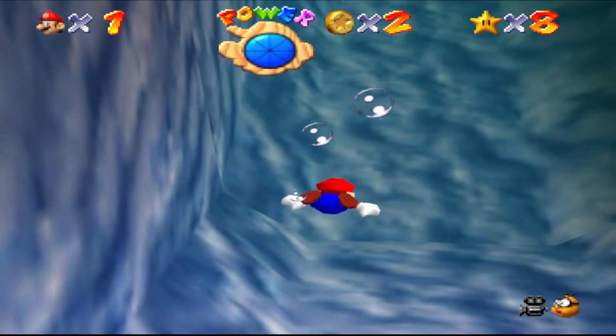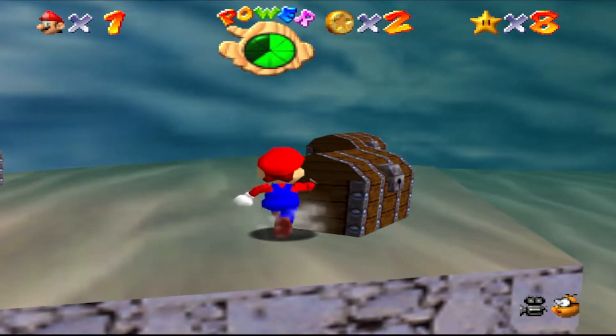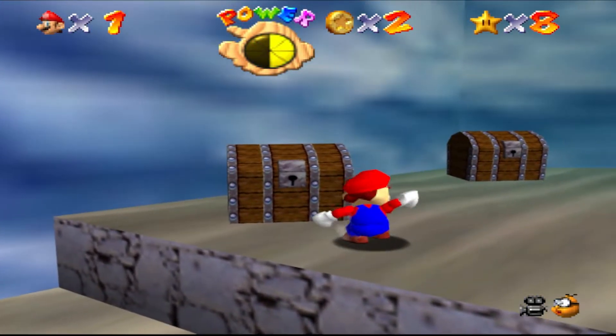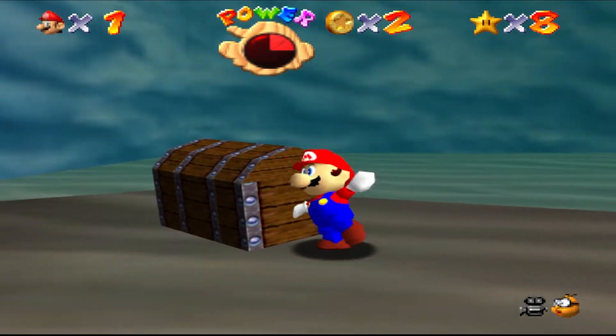Even though I really didn't want to, I went back to Jolly Roger Bay for my ninth star. This time I actually dodged the rocks, but now I had to pick these chests in order. If I pick the wrong chest, I lose health. So I had to pick the right chest, which wasn't the first one, but it was the next one. I still had to guess two, three, and four, which I didn't do very well.